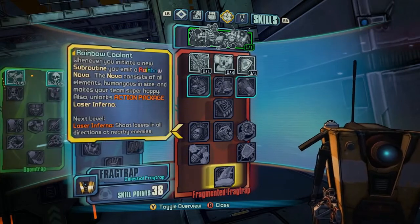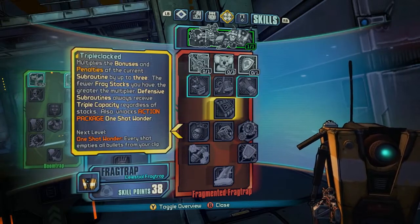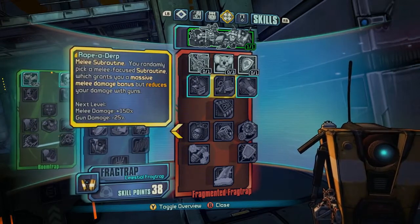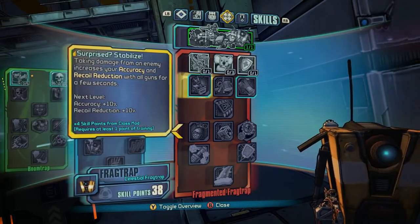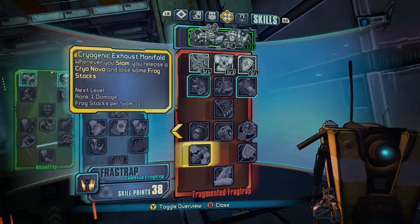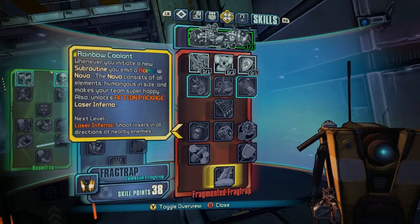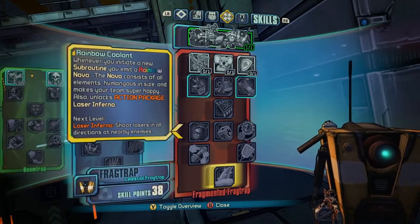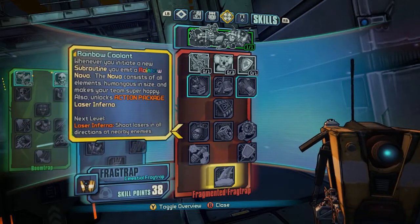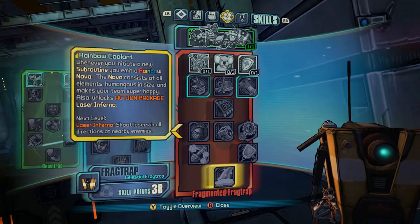Flexibility is definitely the name of the game. You can't get too comfortable with one gun — if the game says shotgun and you're using an Assault Rifle, you better switch over because that's where the majority of your damage is going to go. This also cycles through elements. The capstone unlocks an action package — a laser disco ball which shoots out all the elements in a beautiful rainbow around Claptrap, hitting all the scavs around him.